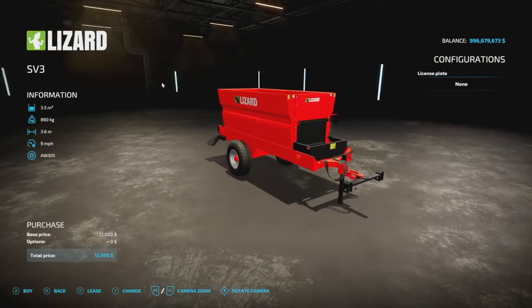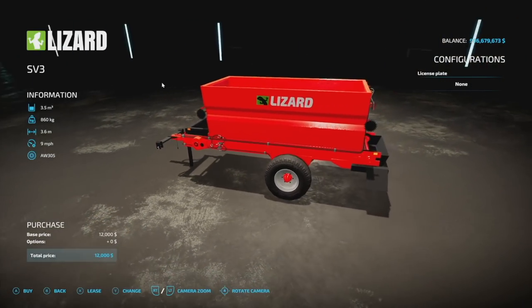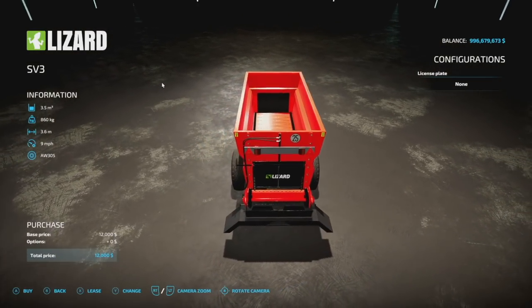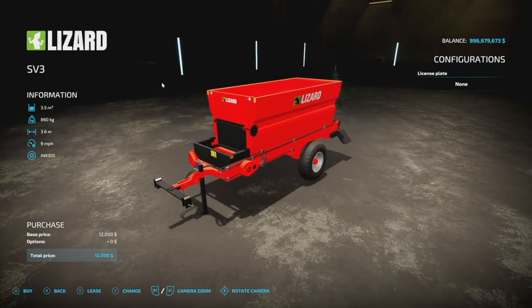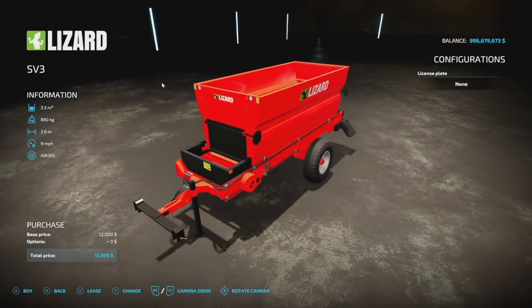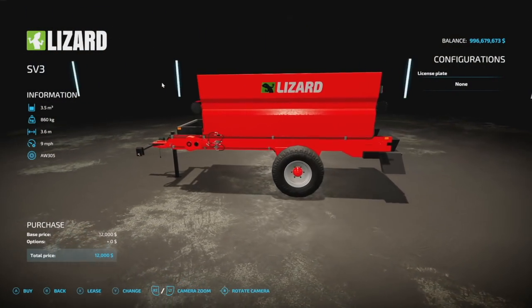Next is the Lizard SV3 — a manure spreader for your grapes and olives, which is kind of cool. It holds 3,500 liters of manure only, weighs 860 kilograms, has a 3.6-meter spread at 9 miles per hour. It is 7 slots, which is a little bit high especially for zero customization, but it does have a nice animation to it.